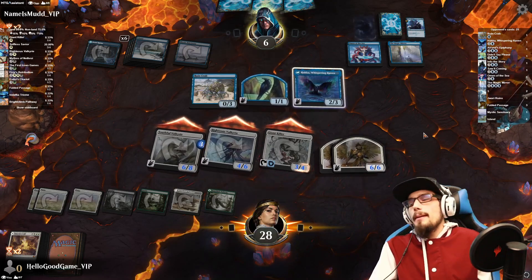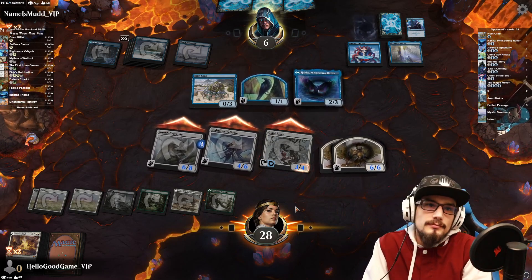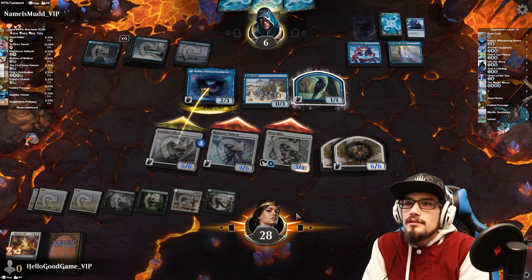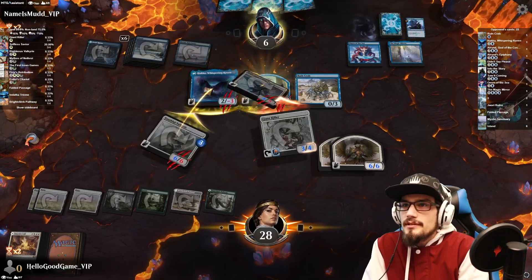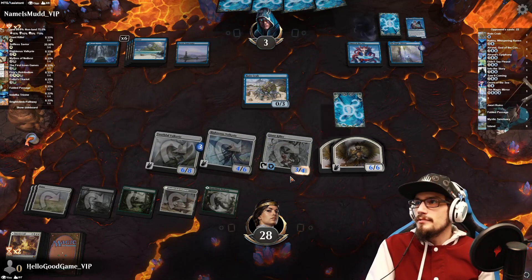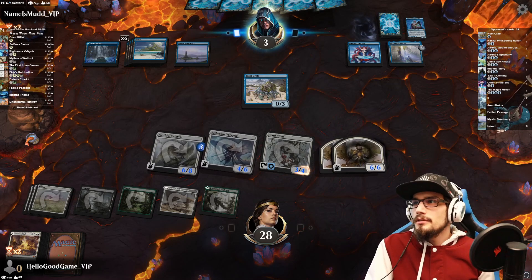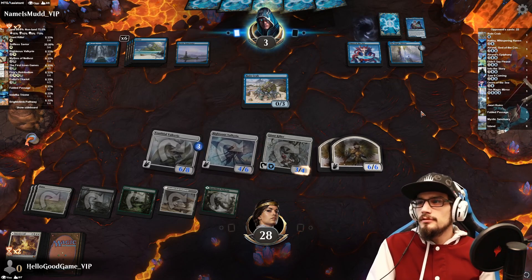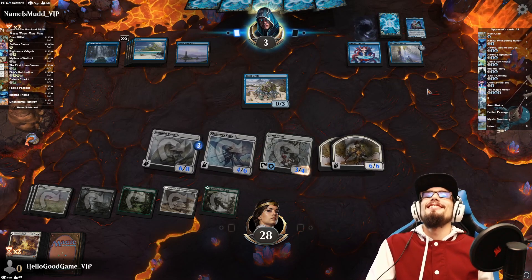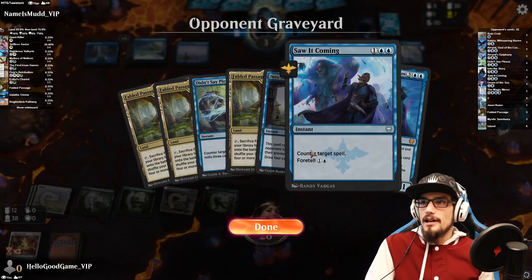Let's smash home, baby — let's get him! That crab doesn't block flyers. We get in for three damage — down to three. Down to three, they've got five cards to utilize here and they have to mill twelve. So it's not impossible — annoying, not impossible though. They could even bust out more extra turns on us.